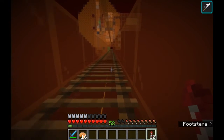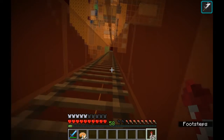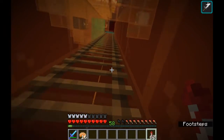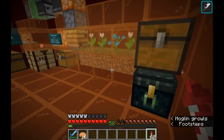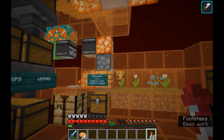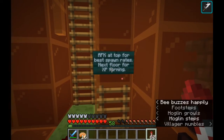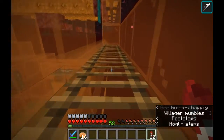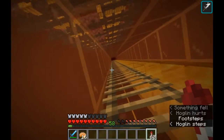If you know about mob spawning, you know that mobs can spawn on mob-spawnable spaces within 128 blocks of a player — a sphere of 128 blocks around the player means that mobs can spawn. So the best place to do mob farms is way at the top of the build limit, so that there is absolutely nothing within 128 blocks of you except for the mob farm.